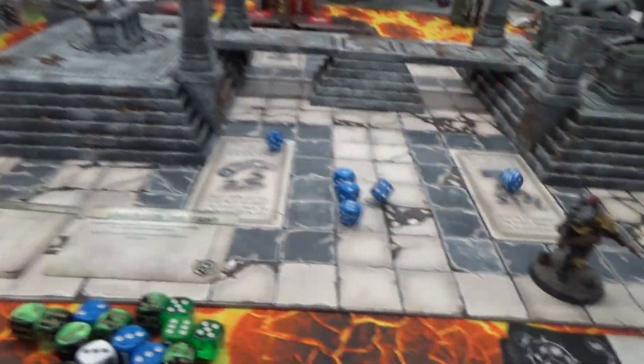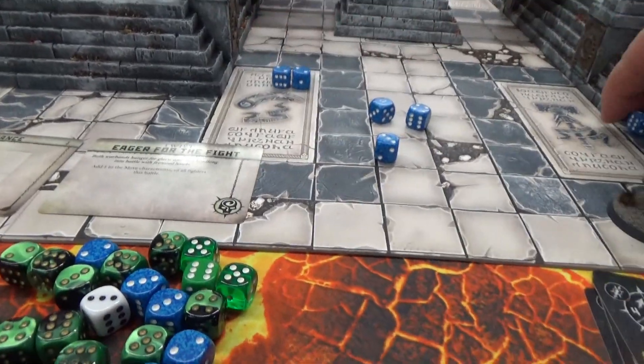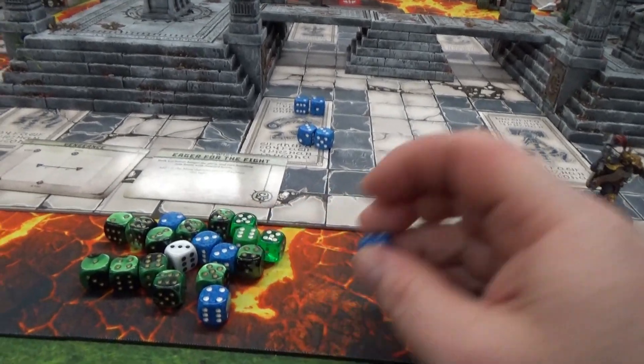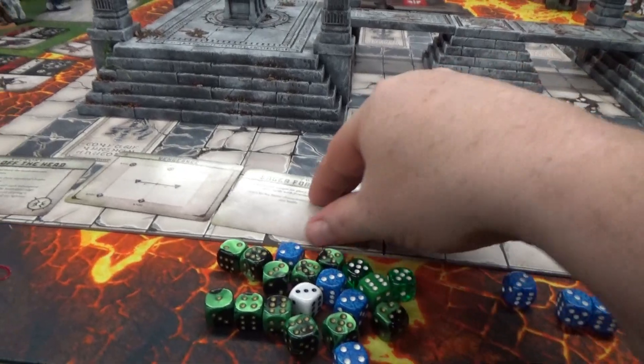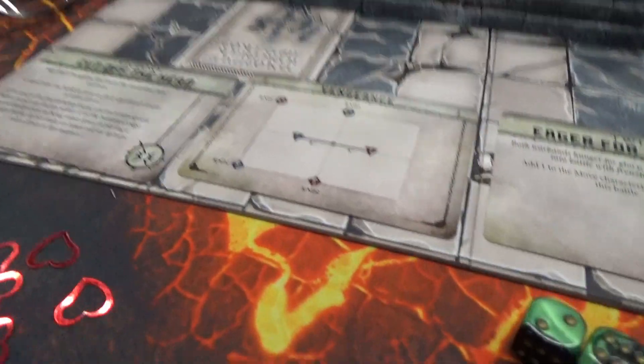Now we're going to roll actual stuff. I got no singles, I got three doubles. I got two singles — I'm gonna use my wild dice to make a triple. Three crits. Two crits and two hits, and I'll be going first. I'll hold my wild dice.